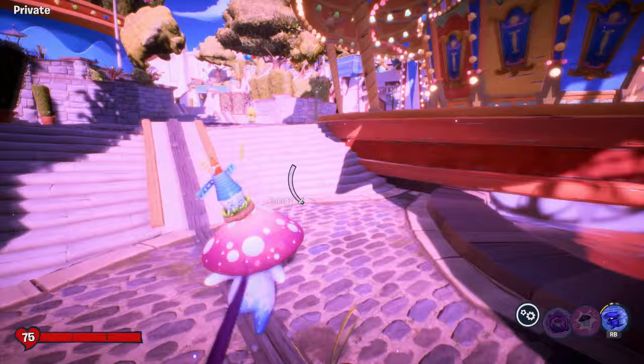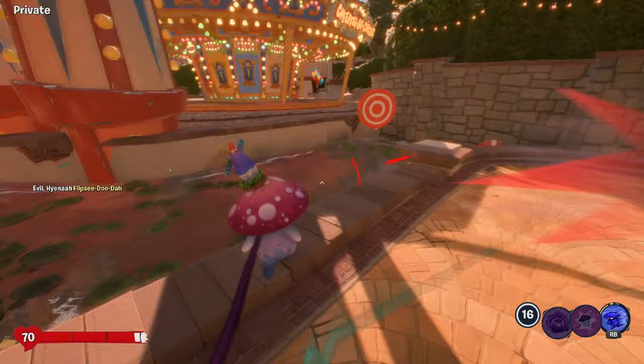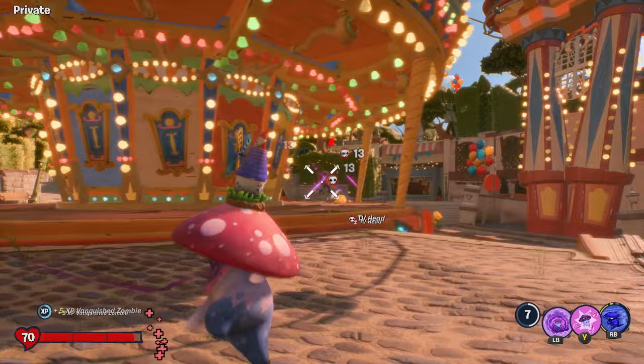If you're struggling to find all six locations, you'll be able to see them within this video. Once you've activated all six pressure plates, you'll notice in the chat it will say 'the gnomes judge you're worthy,' and that's a sign that you've completed step one of this puzzle.